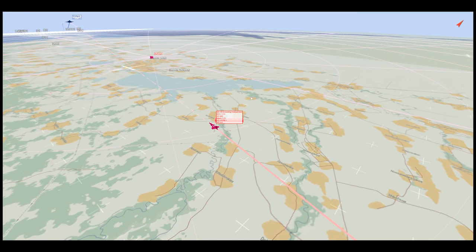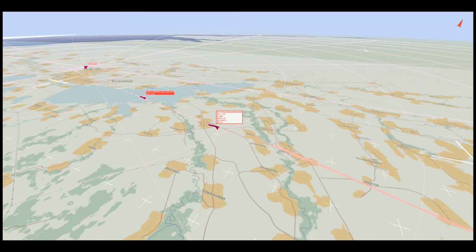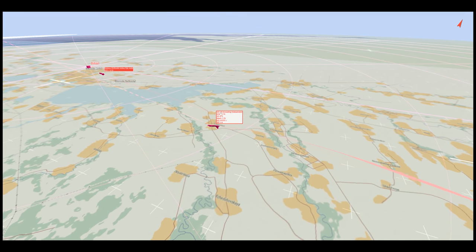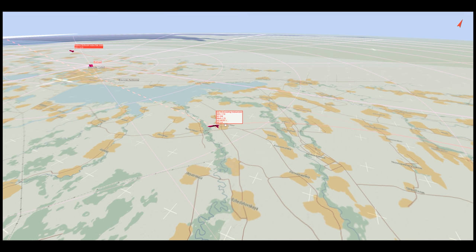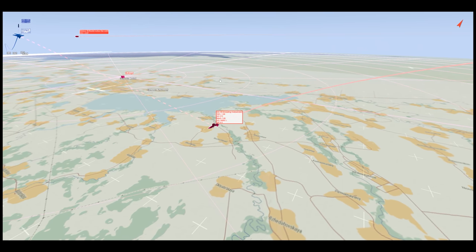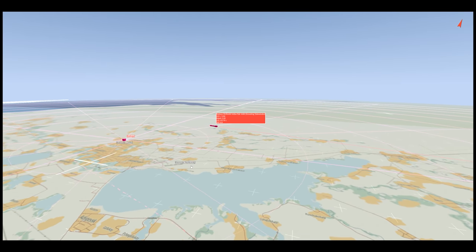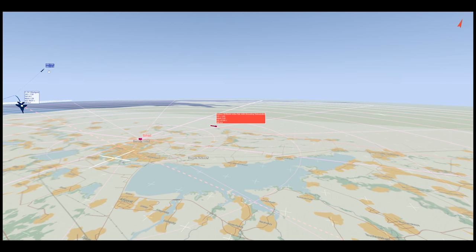All right guys, let's do a TacView review. I've gone ahead and sped this up to the actual mission. We've got me firing the first Meteor missile here at pretty high altitude and high speed. Objects in motion stay in motion — the faster you're going, the faster the missile comes off the rail, obviously extending its range. The thinner air up high means less friction and drag on the missile, also increasing its range. And so we have the F-15 firing an AMRAAM here as well.